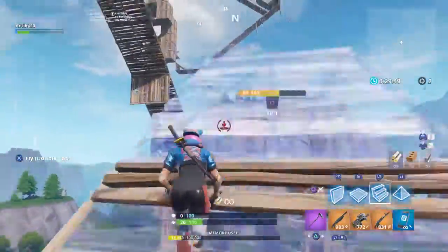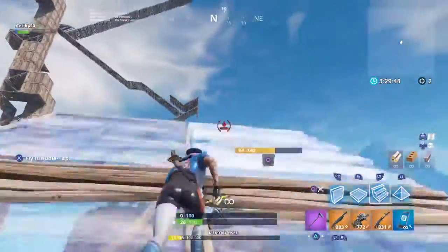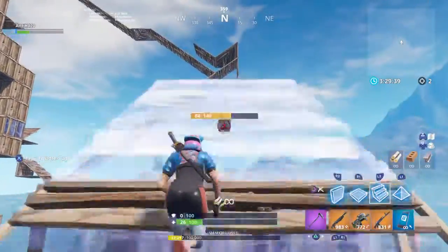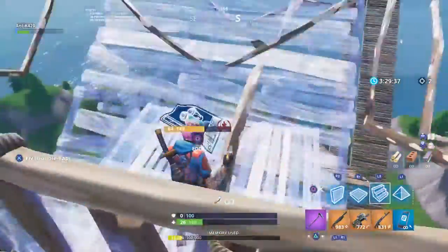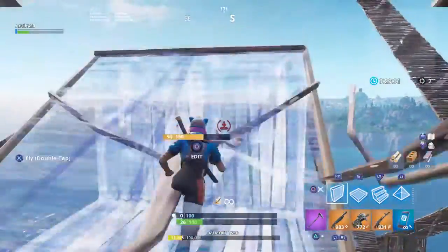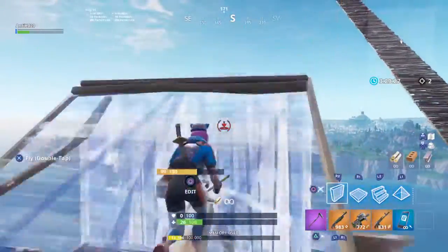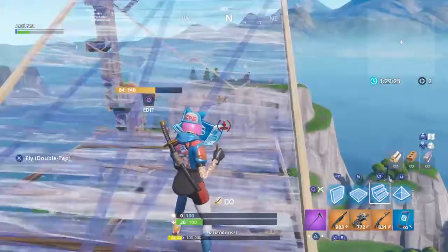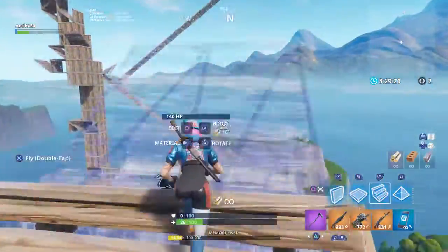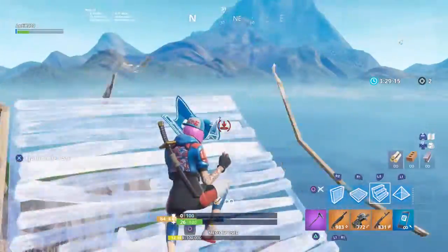So this is how it should go: practice your double ramps first — pretty much the basic ones. Then you're going to want to start doing it with the wall. Then progress with that. And then the final one that I can think of — you'll see. I still may practice on that though.